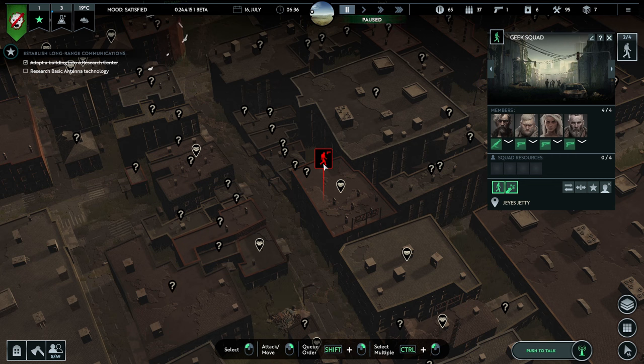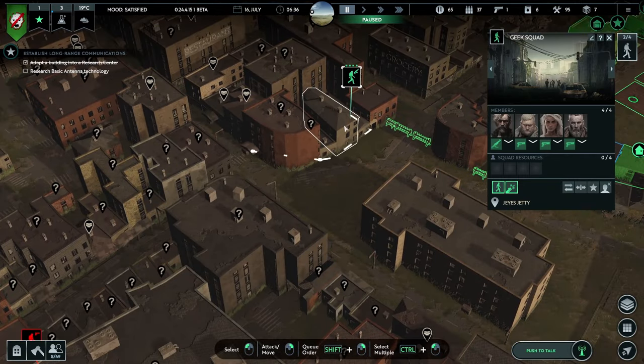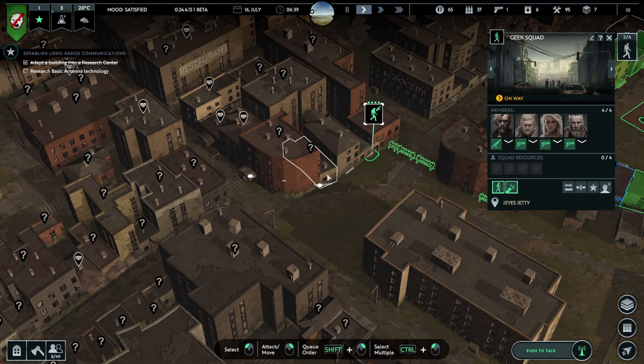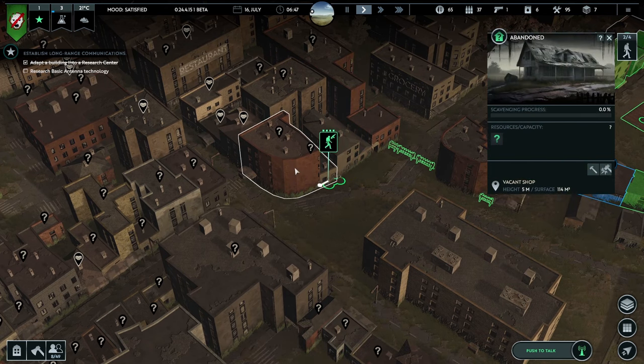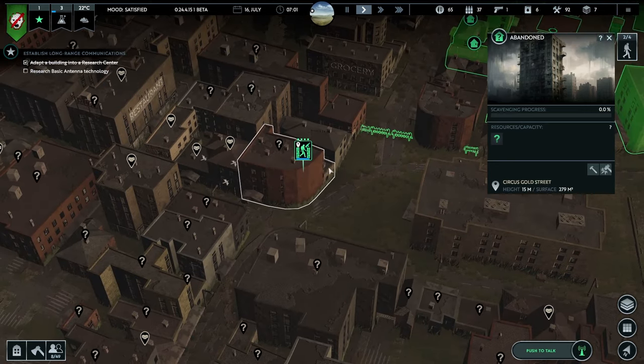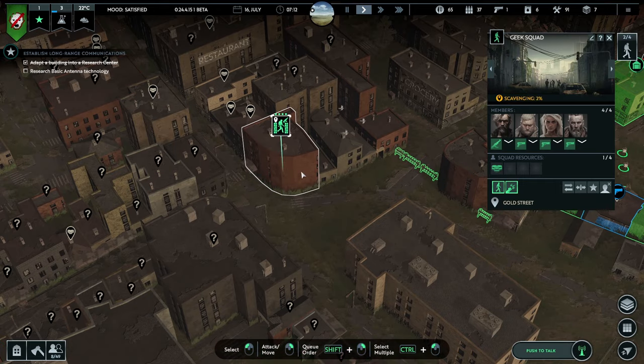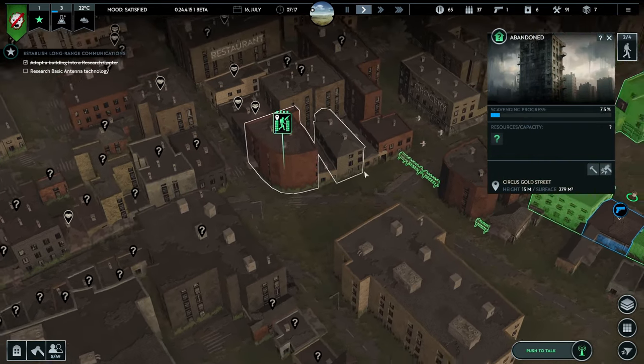I find that a bit weird — they're very welcome to join us. Let's be lovers, not fighters. Come and give us a hug instead of trying to shoot us. But we'll have to keep our eye on them. Geek Squad are just having a look around these buildings on this corner here. There's a vacant shop there and then on the corner, Circus Gold Street. They've gone through there and found some food. This building here is quite big so that might take a while.